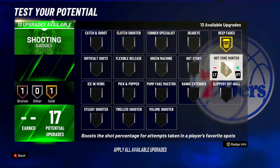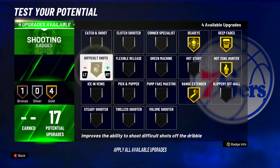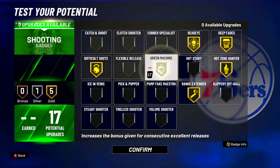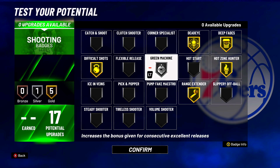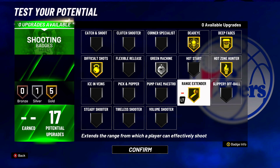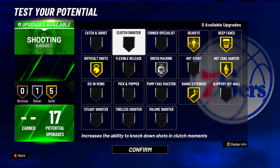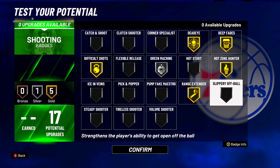For shooting badges, since you have gold shooting badges — which is good enough for an MJ build — put on deadeye gold, hot zone hunter gold, range extender gold, dada gold, difficult shots gold, and green machine silver. This is probably the best way to set up an MJ build. Y'all can take off green machine and put on clutch shooter or catch and shoot if y'all want.